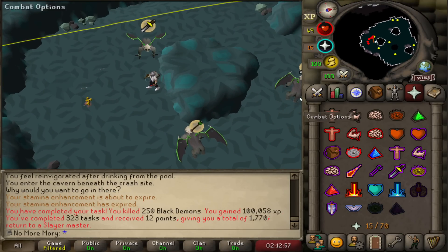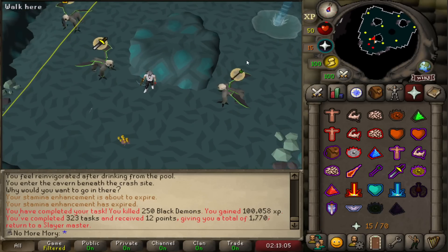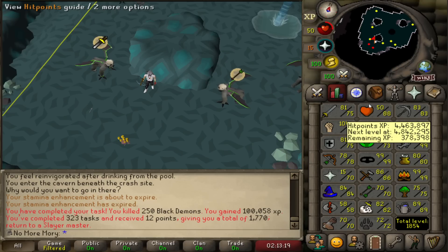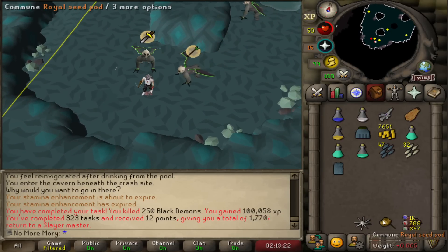Finally, our Slayer task is done. I think this took me about three or four days of hardcore playing. We killed a total of 250 of them, gained 100,000 experience in Slayer — which is saying a lot. On this task we got 82 Slayer, 77 Ranged, 78 Ranged, and 88 HP. Picked up a bunch of levels.